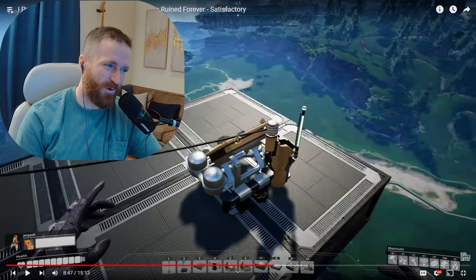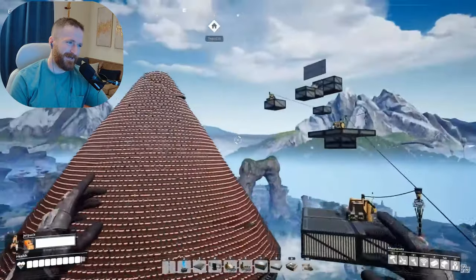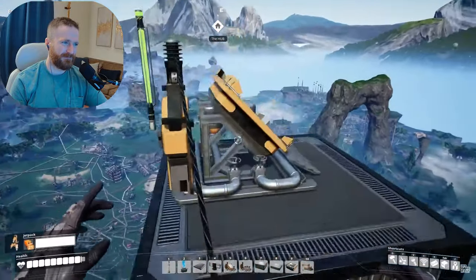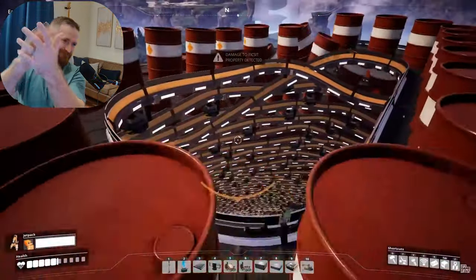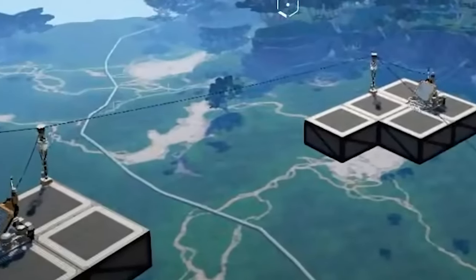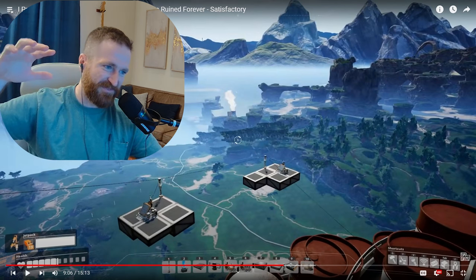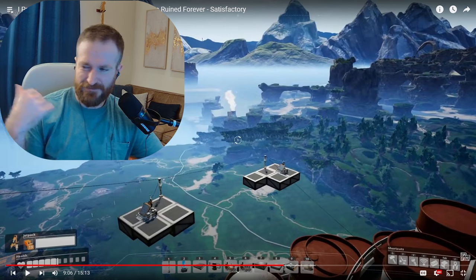Starts with this bounce pad right over here — you jump on the conveyor belt, which launches you at the right angle, takes you over to this bad boy, and then it just starts bouncing you all the way up to the top. The nice thing is it's all set up so he doesn't have to do anything — he can just bask and look at the factories, really enjoy the ride. This bounce pad elevator thing took him hours to make — one bounce pad at a time figuring out the trajectory. So this bit took him hours. He had to build the whole thing up, do the power, and then tear stuff down.